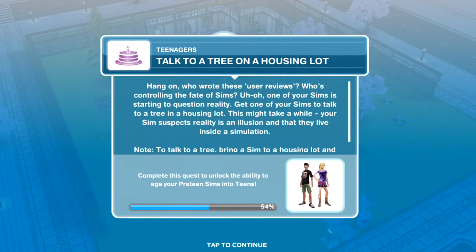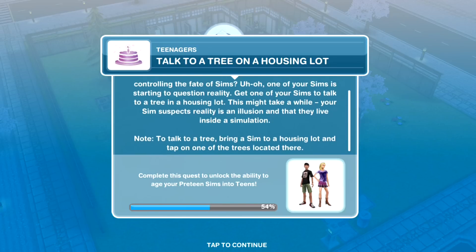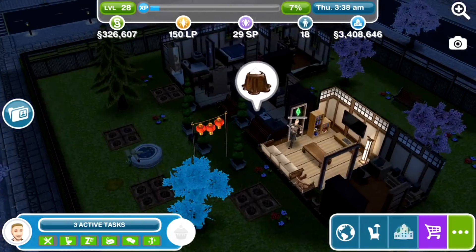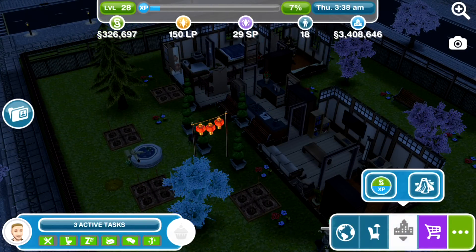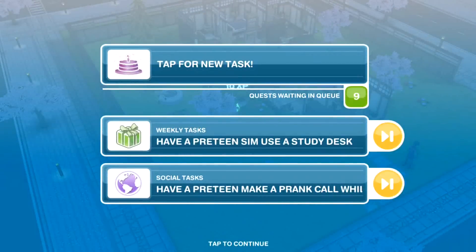Who wrote these user reviews? Who's controlling the fate of Sims? One of your Sims is starting to question reality — get one of your Sims to talk to a tree in a housing lot. Your Sim suspects reality is an illusion and that they live inside a simulation. We need to talk to a tree on a housing lot — this is getting rather weird. Any tree, 12 hours. We have talked to the tree. That is completed.